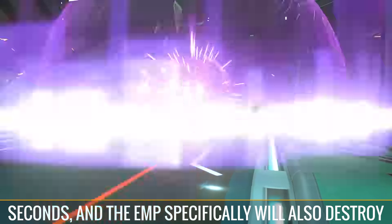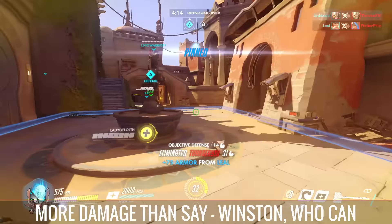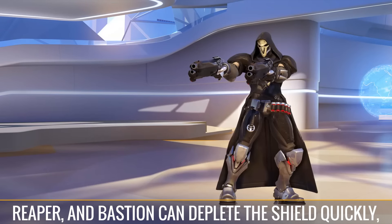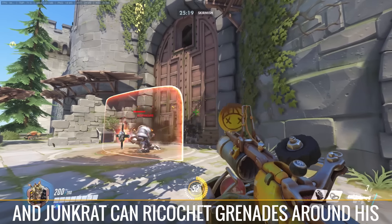Enemy Reinhardts are especially dangerous, as many of his attacks ignore the barrier and do more damage than Winston, who can always be hit with his attacks. High burst damage characters such as McCree, Reaper, and Bastion can deplete the shield quickly, and Junkrat can ricochet grenades around his shield.